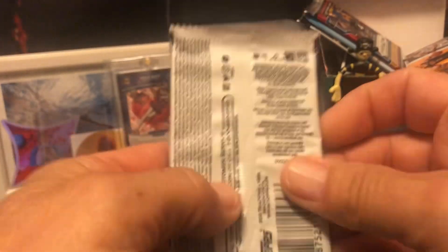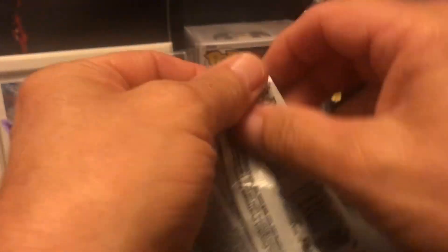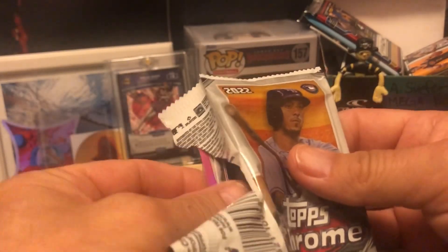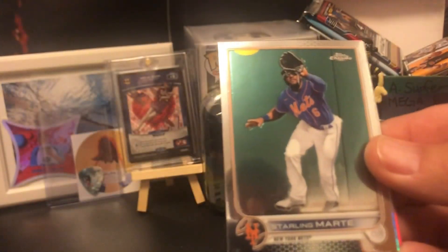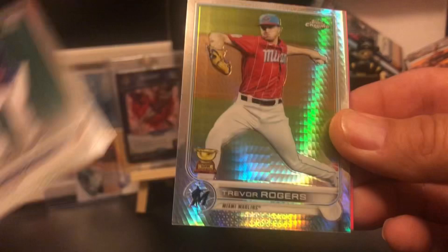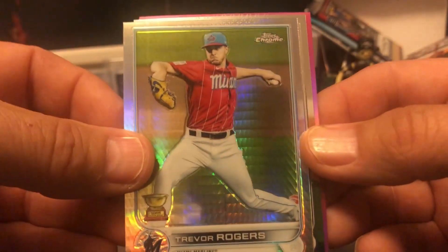Let's start with some Topps Chrome 2022. I love the way chrome looks, especially the refractors. It'd be nice to get a nice rookie refractor from 2022 like Wander Franco. Okay, here we go — looks like pink in the back. There's a Nico Horner. Feels kind of thick for some reason, checking to see if it was two cards — Starlin Marty. Oh, look at that refractor — Trevor Rogers!